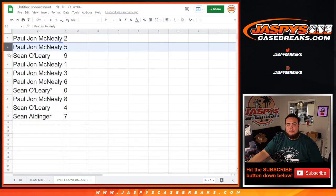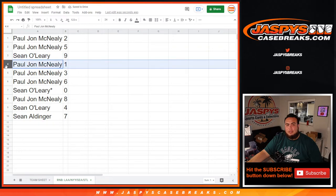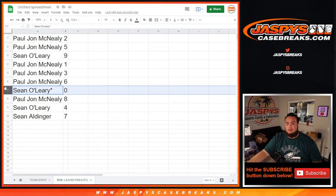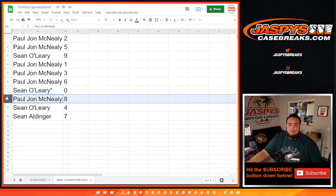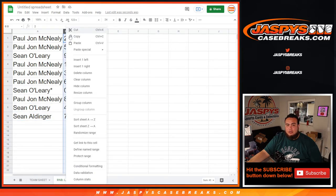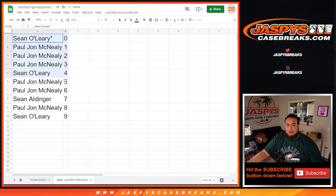PJ, you have two and five. Sean O'Leary with nine; PJ with one — any one-of-ones would be yours. Three, six — Sean O'Leary, any redemptions would be yours. PJ with eight, Sean O'Leary with four, and Sean A with seven. There you go guys. Coming up next in a separate video is the break itself — good luck everybody, we'll see you on the other side.